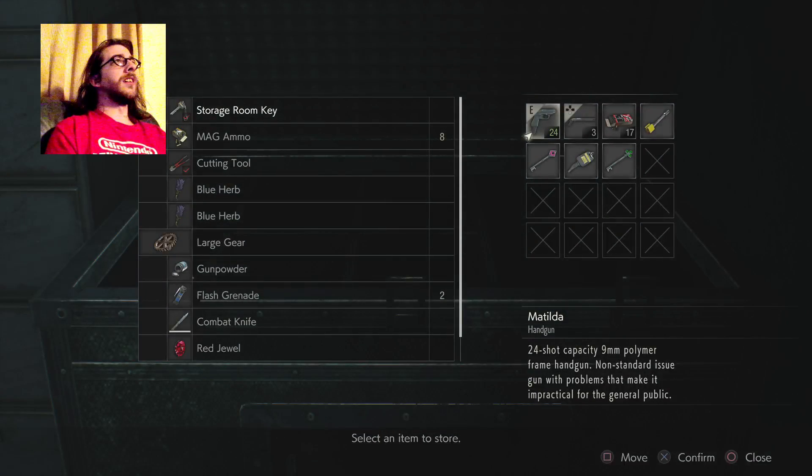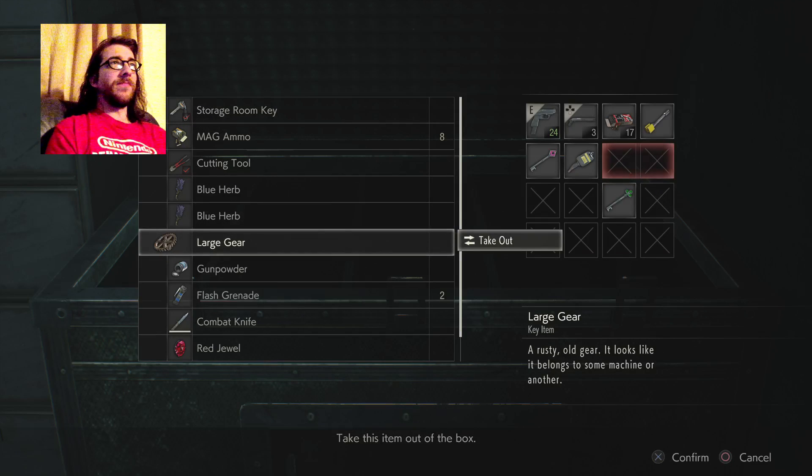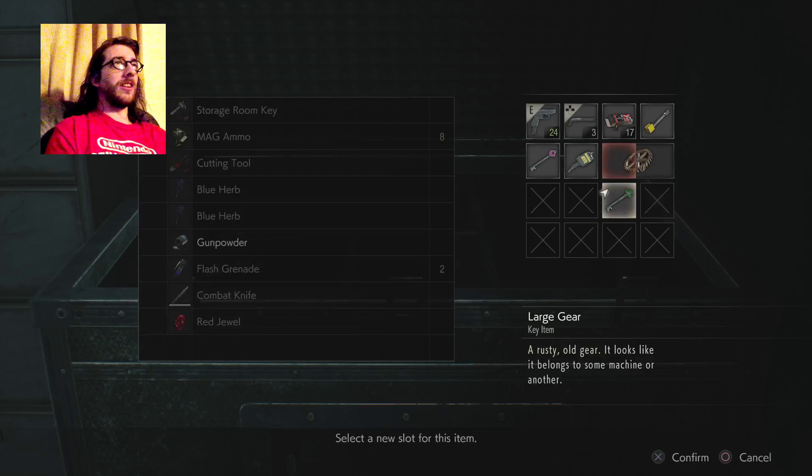Let me check what I've got in here: the storage room key, cutting tool, large gear. That'll come in handy. Fairly soon, actually — I'm going to grab that. I'll readjust the inventory later, or readjust now.